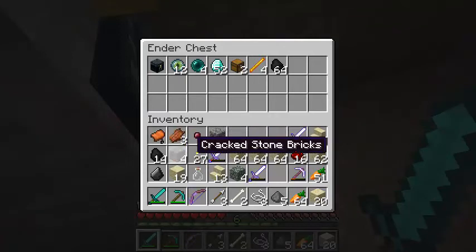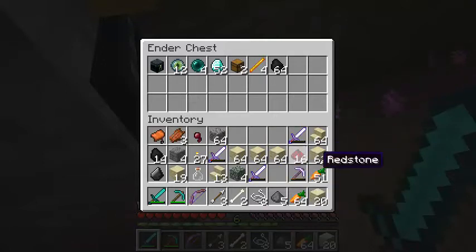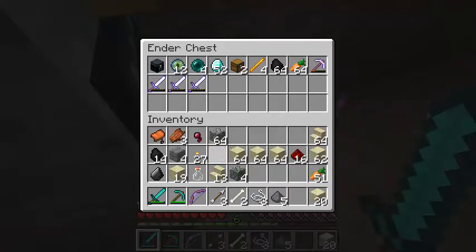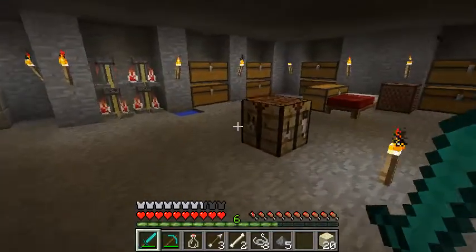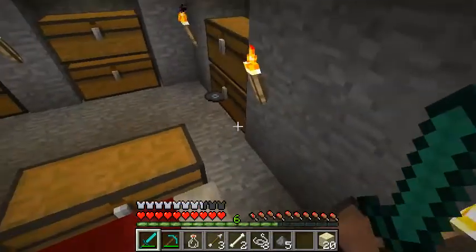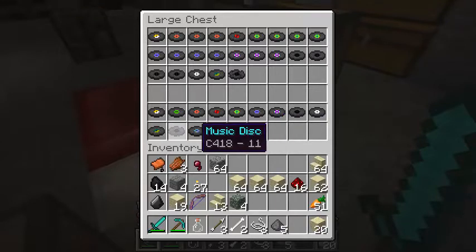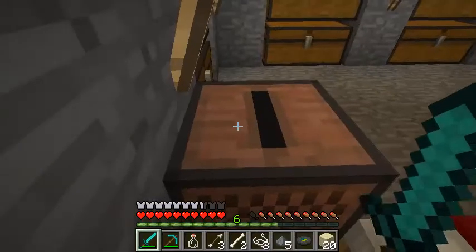Why am I holding a saddle? I don't know why I'm putting the carrots in there already. I don't know what I'm gonna do this episode. Now that we have everything set up, I guess we could set up for the Ender Dragon - which I guess we're already kind of doing. So let's make a bunch of potions, because we're gonna need them. That was a nice song.